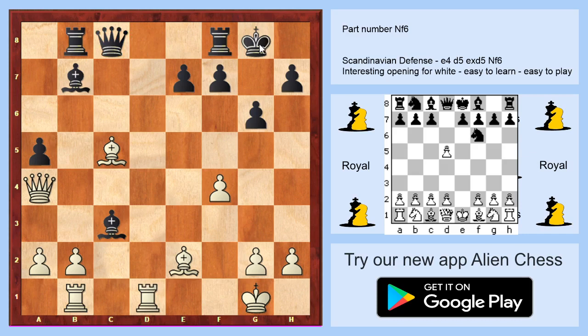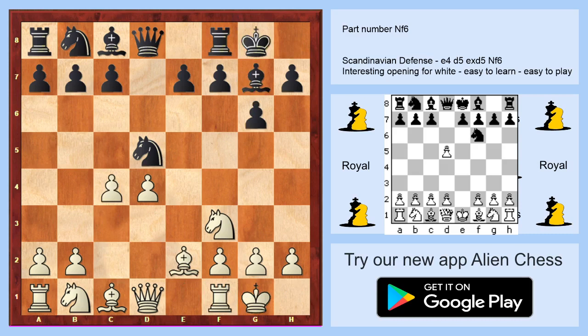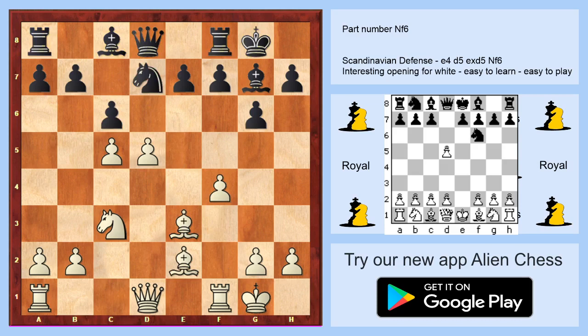Maybe it's too fast for you, so I will show once again — or you can watch this video more than once. c4 after short castle, and you are waiting: if black plays with the bishop, you play c4, c5, and queen to b3, attacking on b7. If black is not playing bishop to g4 and plays knight to c6, you play c5 or d5. After the exchange, you play bishop to e3, save two bishops, and after c6 you play f4, take on c6, and attack the pawn on c6.